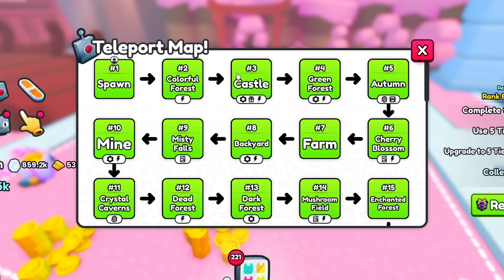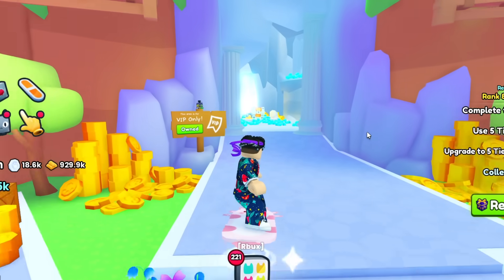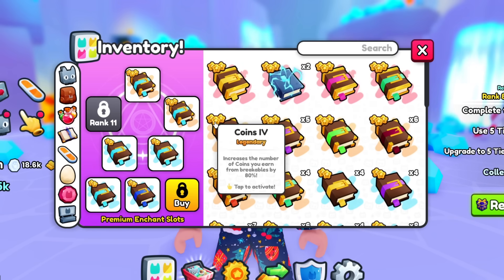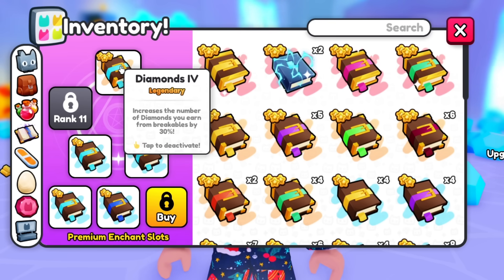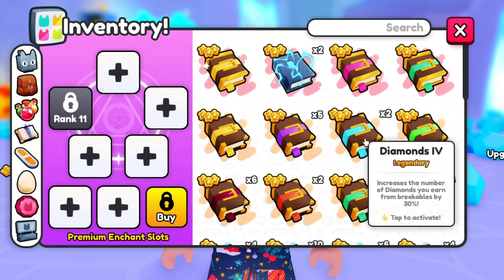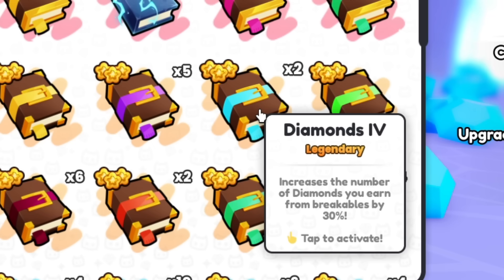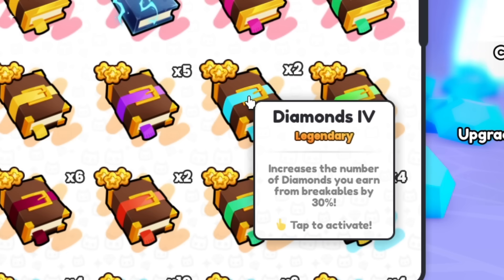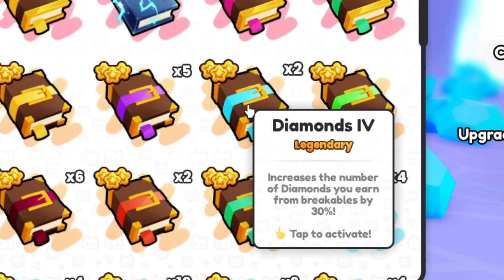I'm going to go to the spawn area and farm in the diamond mine. When farming, there is quite a lot of stuff you can do to increase the amount of diamonds you actually get. First of all, we are going to start with the enchantment books. There's a book called Diamonds and it increases the number of diamonds you earn. If you've got a ton of these basic books, you can upgrade your enchantment book to a higher level.